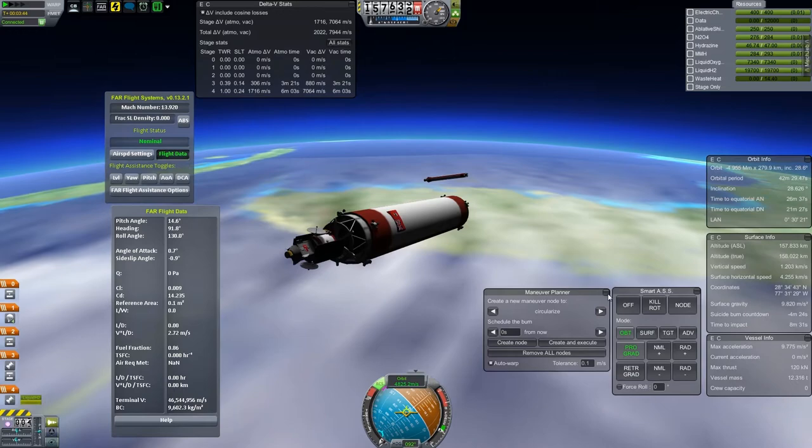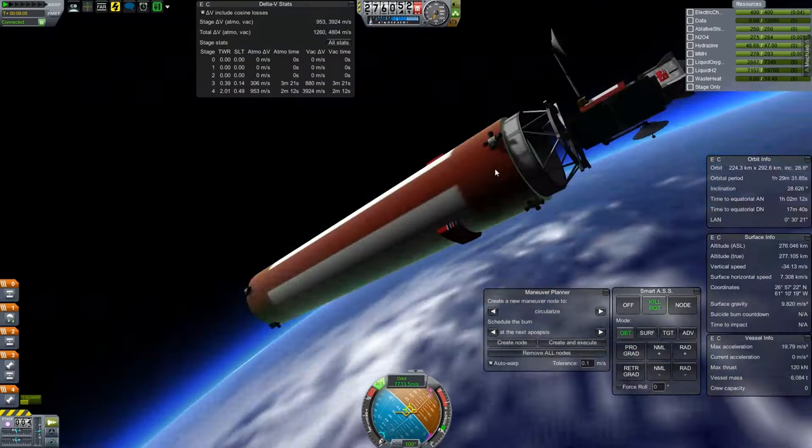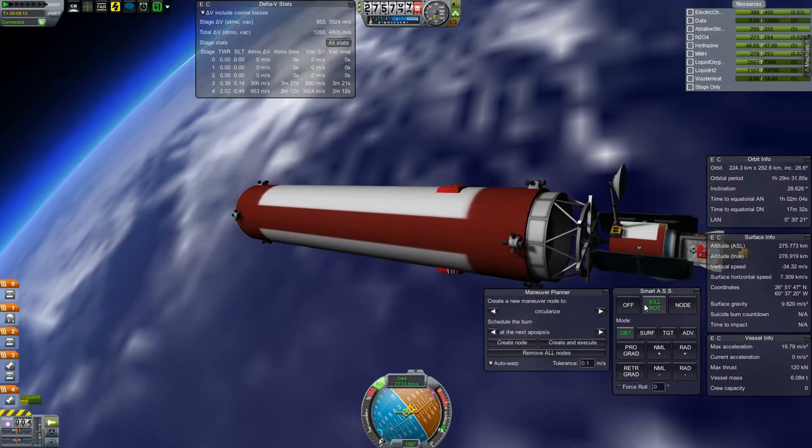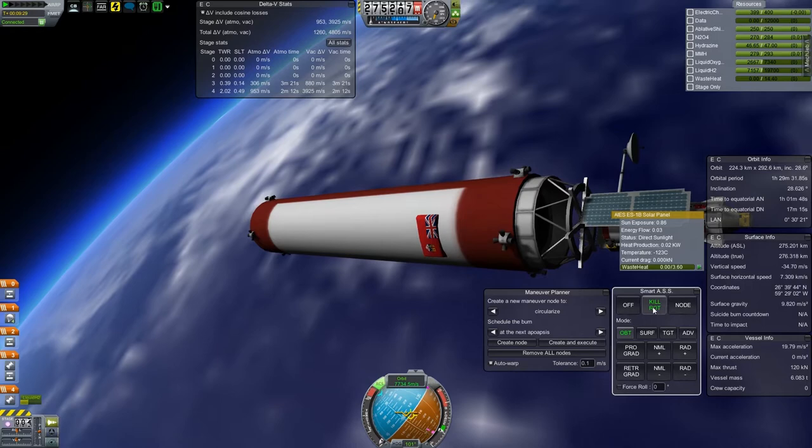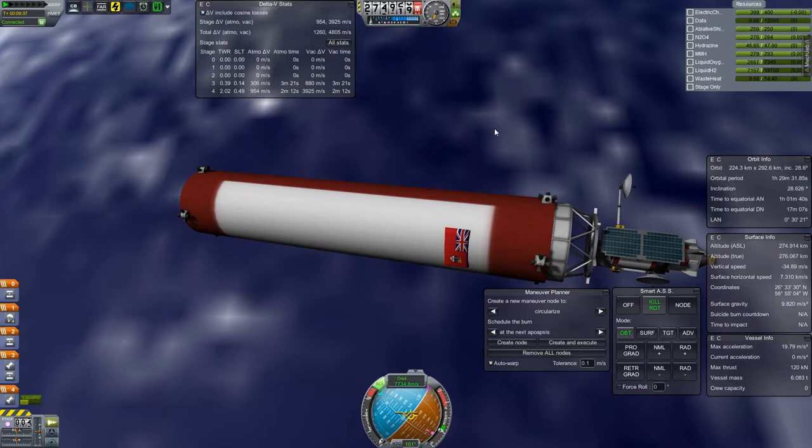I'm going to skip the circularization burn — here we are after doing it — because honestly it took six minutes and it looks a lot like any other time I've done a circularization burn. One drawback to doing all this realism stuff is when everything is full-size like this, stuff takes a while. And there are some things where when you've seen it once you really have seen it a thousand times, and that's one of them.